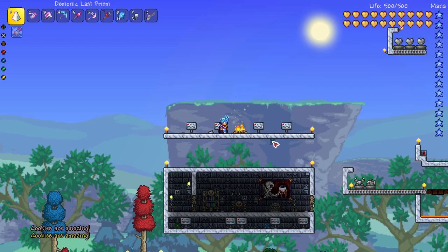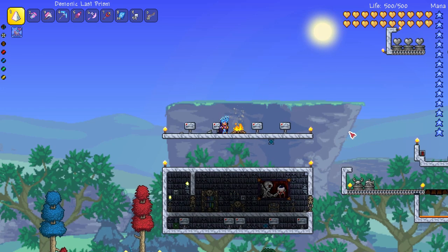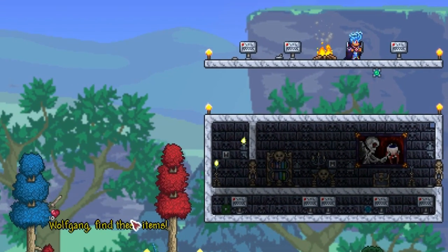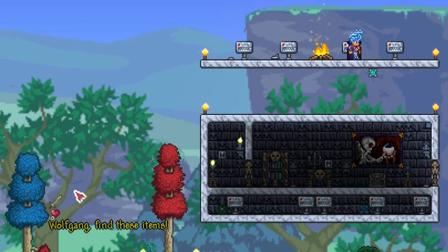For the next one we've got a logic sensor, so when we walk in front of it, it's going to trigger both announcement boxes at the same time. We've got a colour-coded message saying 'Wolfgang find these items,' and it's also showing the two items that you need to collect.